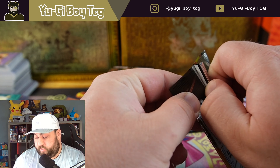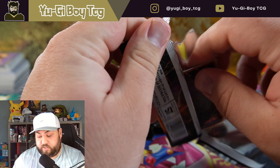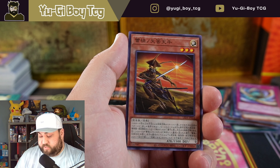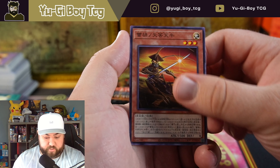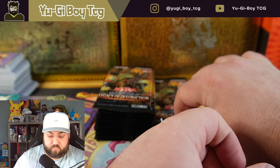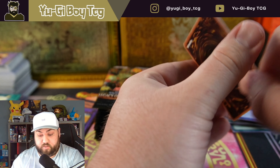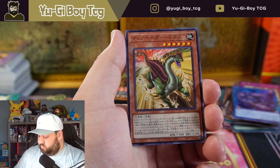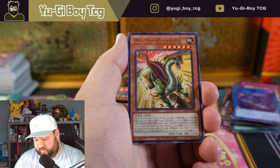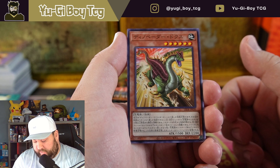We're gonna get the super in a random spot. Snake Eyes Diabellstar — I hope we pull because that card looks absolutely amazing, the artwork. That card can be a starlight rare, super rare — it just can't be an ultra, so it's either a super or secret or a quarter century secret. I guess I hope we pull it as a secret; I wouldn't want to pull it as my quarter century — I'd rather do the Magicians.